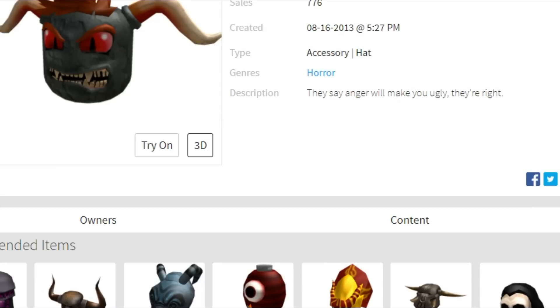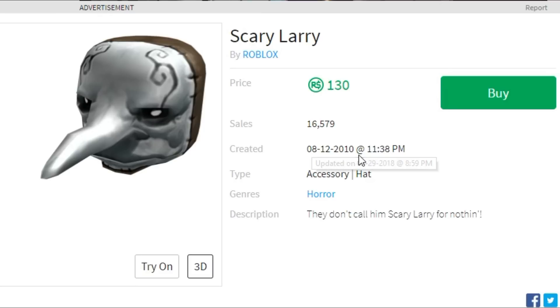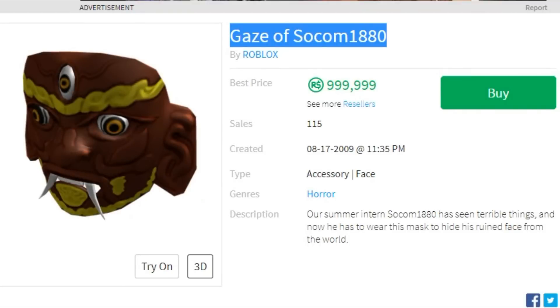Then you have Scary Larry — 130 Robux, created in 2010. This item is pretty ugly. I think it was made around Halloween time, maybe a little before. Either way, this is a very ugly item and that's all I have to say.